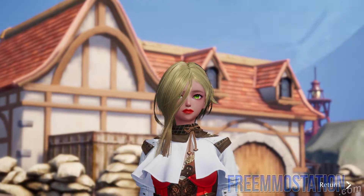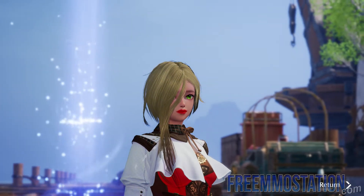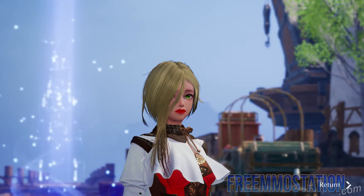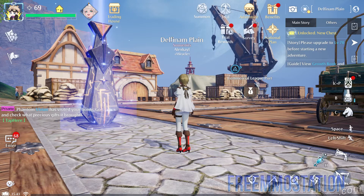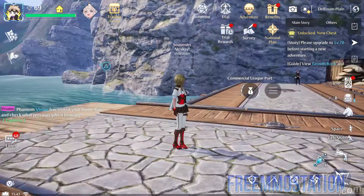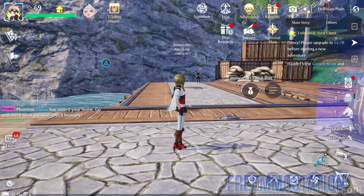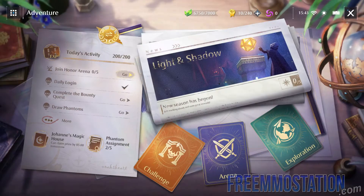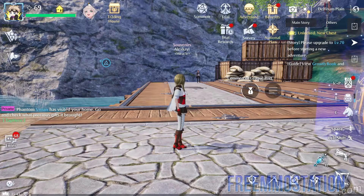Hi everyone and welcome to the Stroll Around Town encounter from Noah's Heart. This is another encounter and you're going to see a familiar face. However, you must be level 69 and have completed the Traveler's Amulet encounter, one of the first that you get in this game. So you're going to see Hensley again — a familiar face for sure — and he's in Commercial League Port.